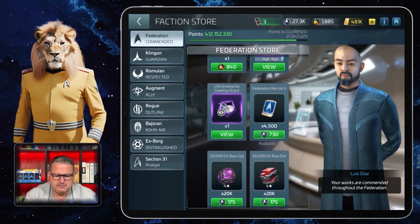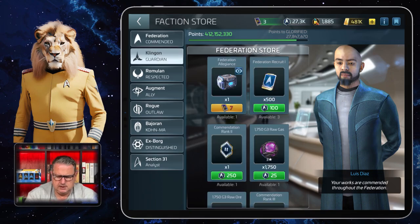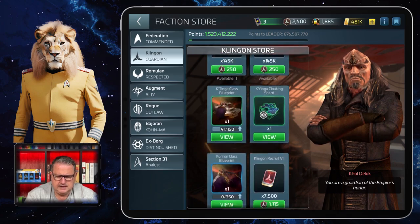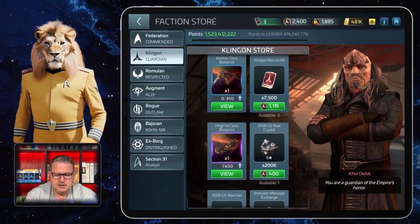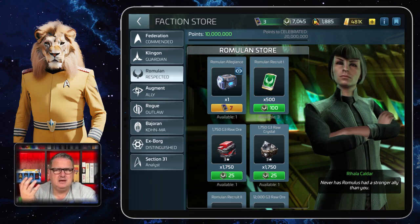There are bigger packages: Federation Recruit 4 is 3000 tokens for 300 credits — though they're gone because I took them last night. Then there are 4500 for 730 and 6000 for 945. With Klingons, there's another 6000, then 7500 for 1115 Klingon credits, and it goes up as your reputation increases. In the beginning I didn't get these very often because I needed the credits for ship blueprints and other things, so it wasn't always worth it for me.